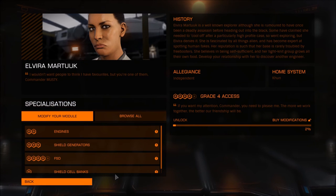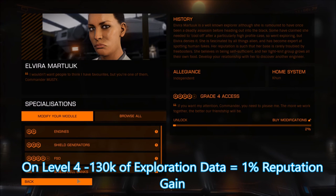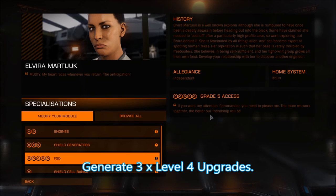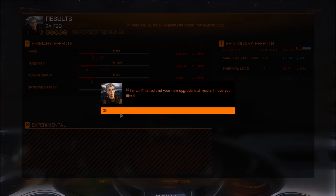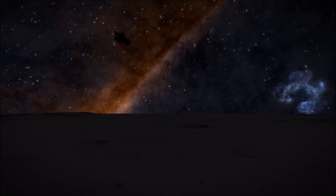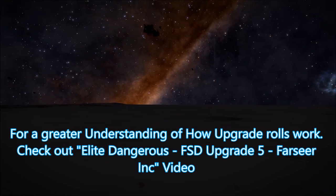Once I reached level four I went back to the Universal Cartographers and cashed in 261k of exploration data which netted me a two percent increase. Now with all the ingredients for the level four upgrade, apply it three times. After the third application we have reached level five and are free to apply a level five upgrade to any of our ships. If you need a greater understanding of how the rolls work, have a look at my level five upgrade video — there will be a link in the description box below.